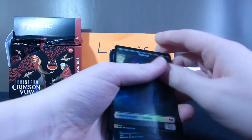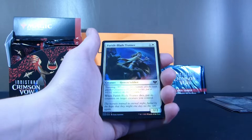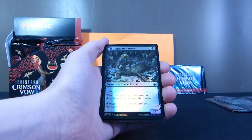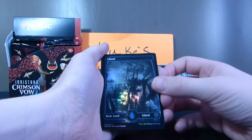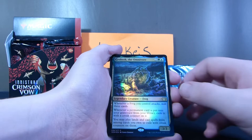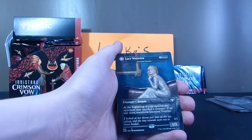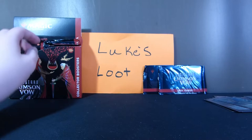We have Token Creature Zombie, Hawkins Insight, Parish Blade Trainee, Wrenched Throng, Bajarian Guest, Desperate Farmer, Parasytic Grasp, Sculpture Board, another Basic Land Island, Gorglanoc the Omnivore, Predator's Hour, Lantern Flare, Markov Purifier, Lucy Westerna, Kaya Geist Hunter, and Shulking Killer. On to the next pack.